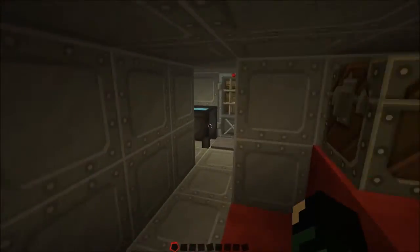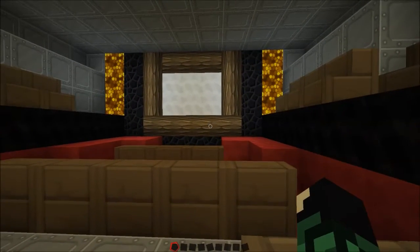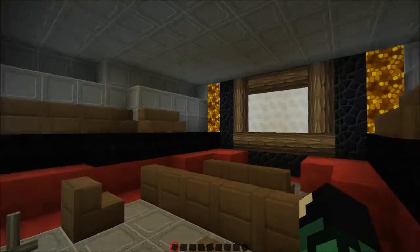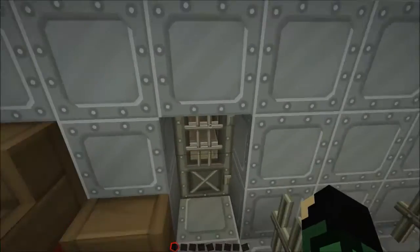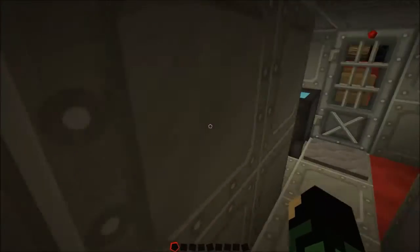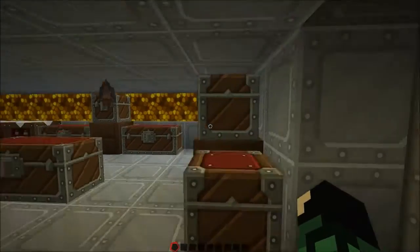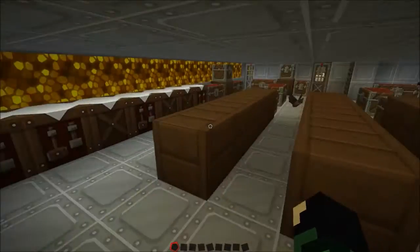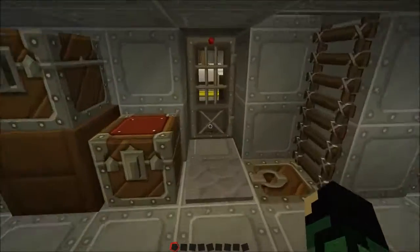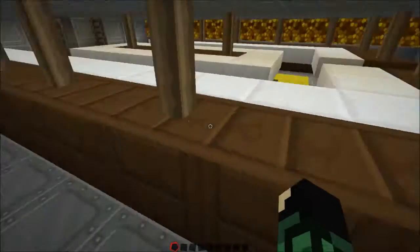This is like the briefing room slash community movie room — they've got a mission coming up, or details, or just like a weekly movie night. You've got to keep the sailors somewhat entertained. This is the kitchen where they cook all the food. There's a lot of storage in here too. This is like the lunch line — they would walk through here, get their food, maybe some desserts or something.